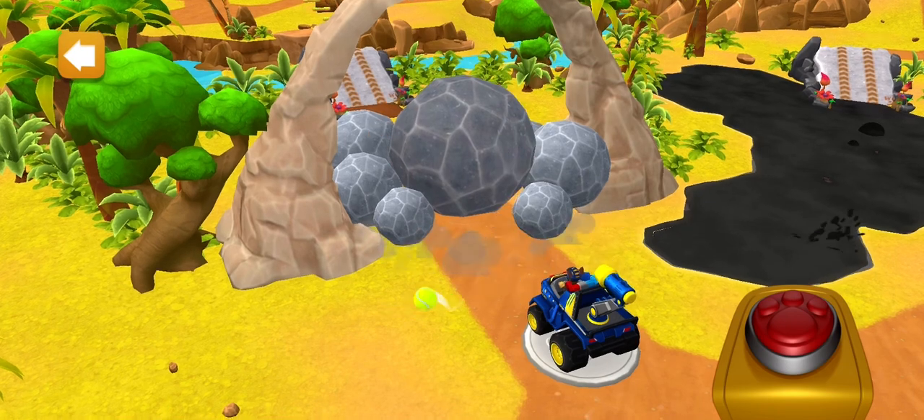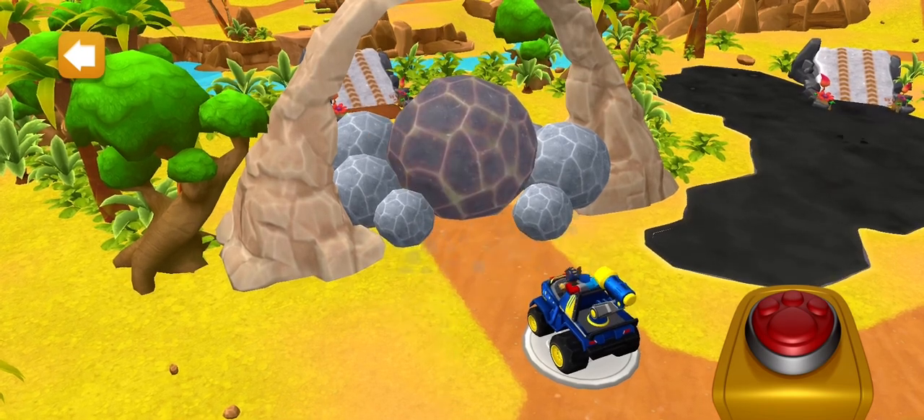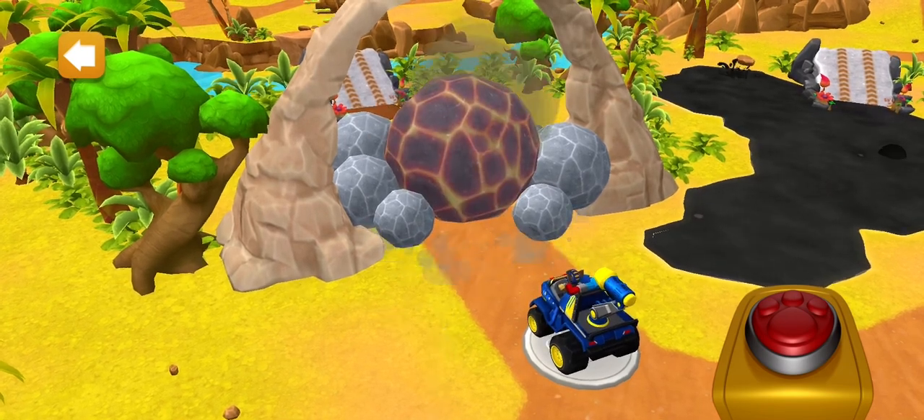Those boulders are blocking the wave, but we know how to get rid of them! Tap on them to activate your launcher!